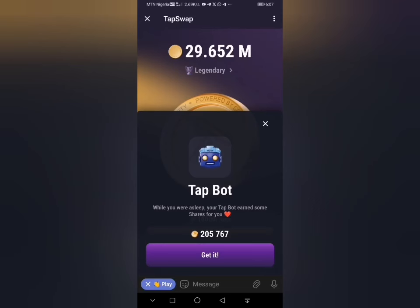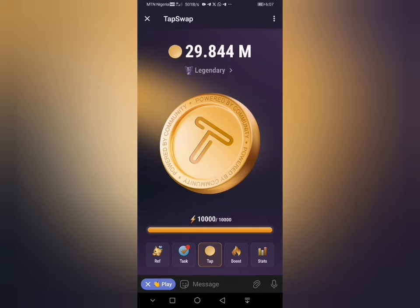On to day four: tab swap daily combo. Click on 'Get It' to get the mined coin from your bot. Make sure you always claim your daily coins to avoid the bot from stopping mining.